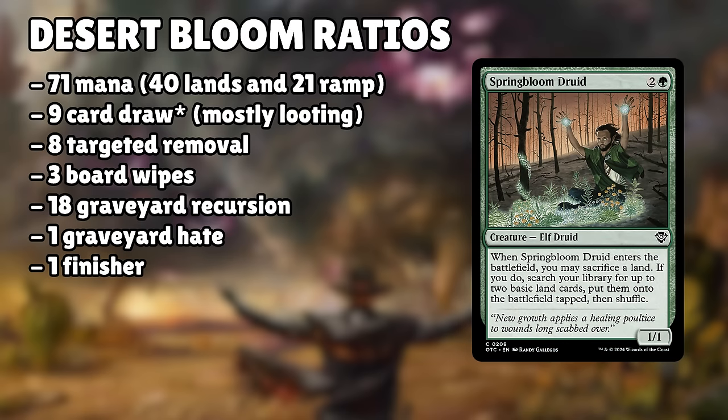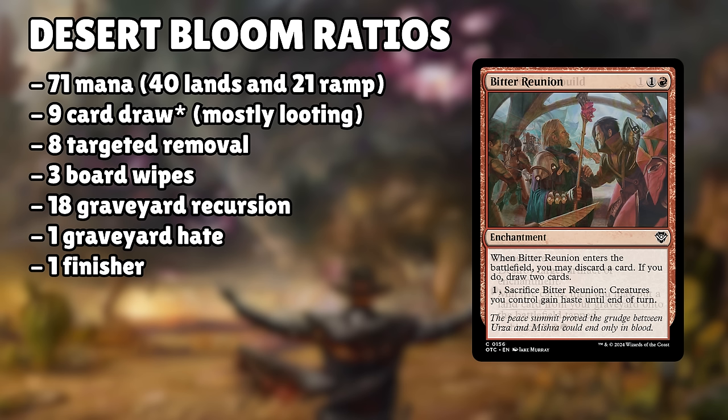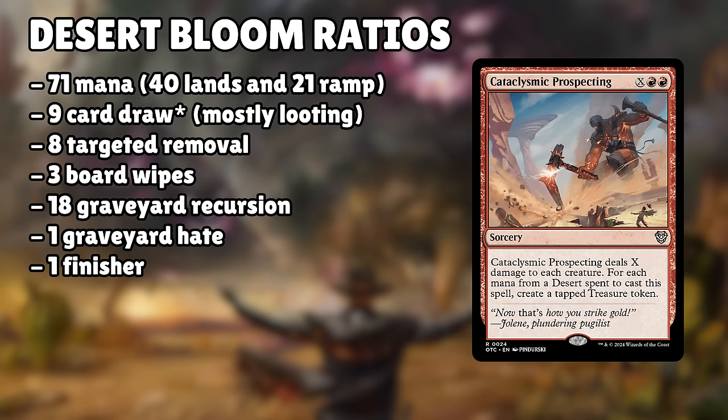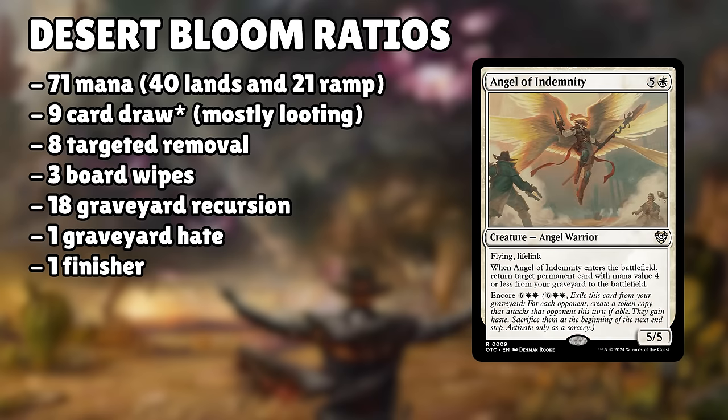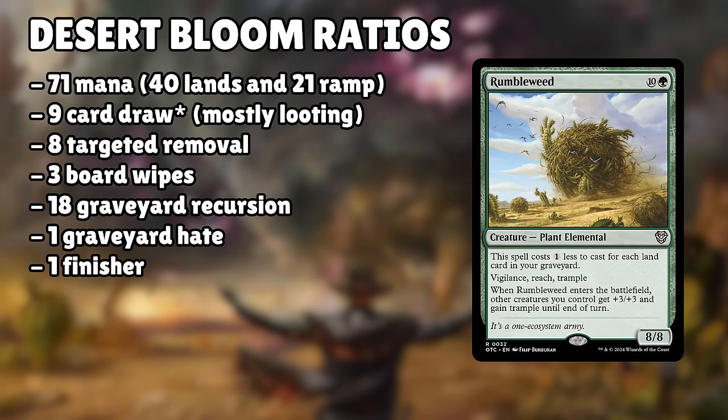For Desert Bloom's ratios: I count 71 mana sources — 40 lands and 21 ramp, also counting land recursion that puts lands directly onto the battlefield. There's also 9 card draw, though the number is abysmally low — like 2 — if I'm not counting discard-draw. There's 8 targeted removal, some good and some kind of bad, 3 board wipes — nothing good here honestly — 18 graveyard recursion mostly land recursion, 1 graveyard hate, and 1 finisher: Rumbleweed, basically the lands version of Craterhoof. The deck is super heavy on synergy and sticking to theme, which is often great, but sometimes has it running bad cards for the sake of theme.